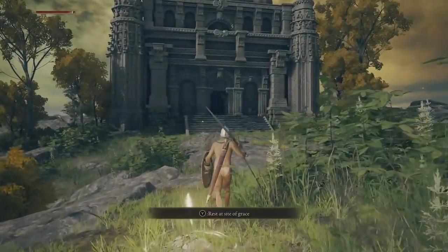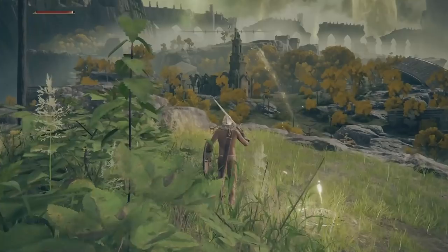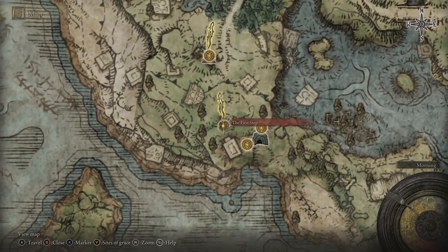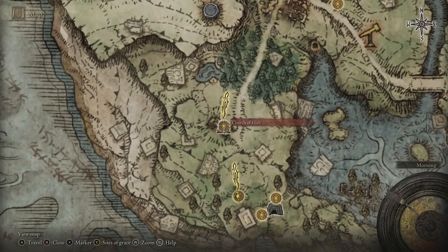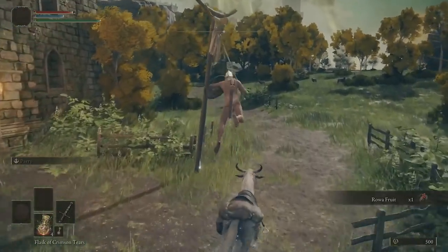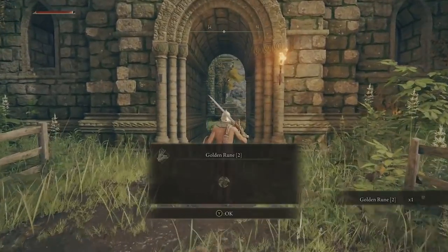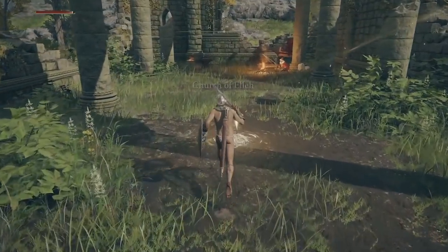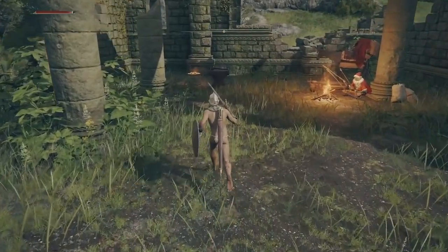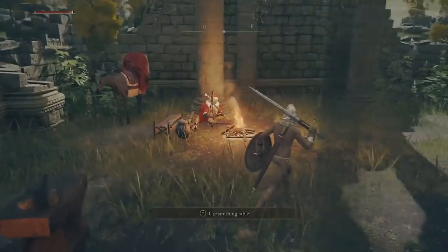Starting this off, we are just outside the gates — this is as soon as you get to Limgrave. What you want to do from the first step is head over to the north and go to the Church of Eli, if that's how you pronounce it. As soon as you get to the church, pick up this item on the pole — this is a level 2 golden rune. Once you get in here, interact with the Site of Grace, and over on the Smithing Table there will be a Smithing Stone, so make sure you pick that one up.